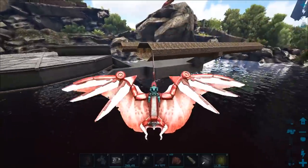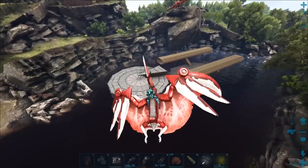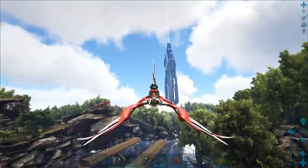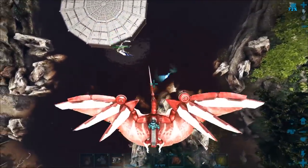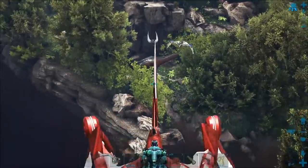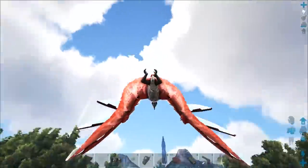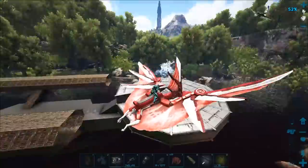I wish I'd gotten around to doing the prank I had in mind. I had two ideas: one was to fill up the inside of the saucer section with pigs — pigs in space! The other was to come up here on this mountain and build a Klingon Bird of Prey. I was also going to place a bunch of S+ platform pieces and make UFOs around the place. Never got around to it.